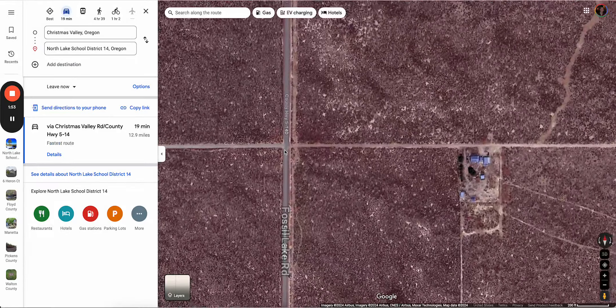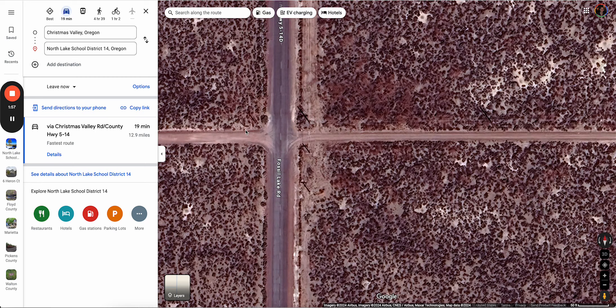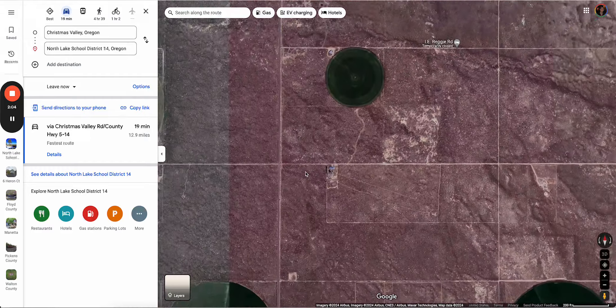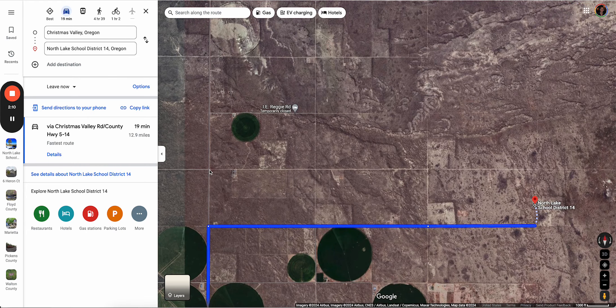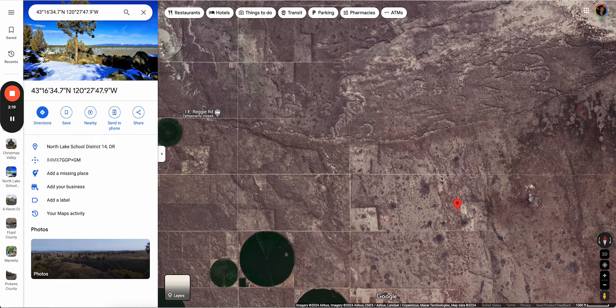Continue straight past Sam's Way and take a right at the next intersection. You'll recognize it because the power lines go in both directions. Then you're gonna drive — it's a long road with power lines all along — about three miles.